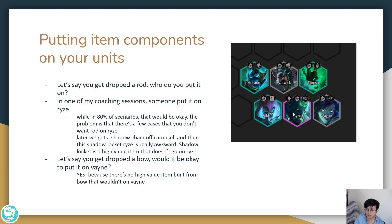A caveat: if you're last pick and very unlikely to get a Shadow Chain Vest off the carousel, then you can put the rod on RISE because you're unlikely to get the Shadow Locket anyway. As another example, if you get dropped a bow, is it okay to put it on Vane? In this case, yes — because there's no high-value item built from a bow that you wouldn't want on Vane. All the high-value bow items you'd probably want on Vane anyway, so bow on Vane is totally fine.